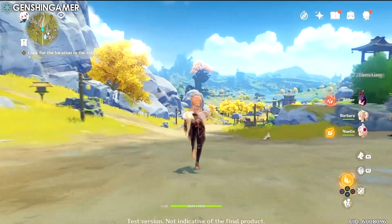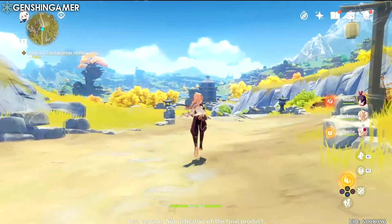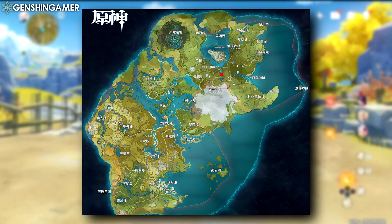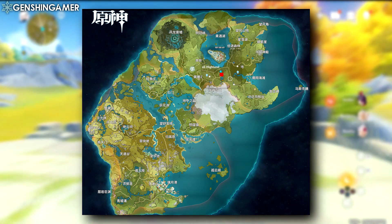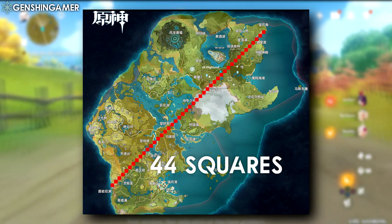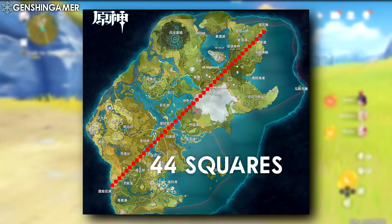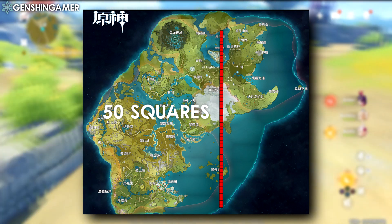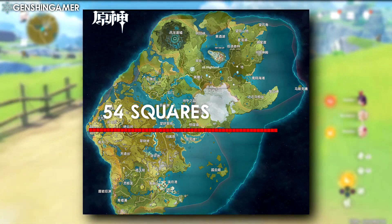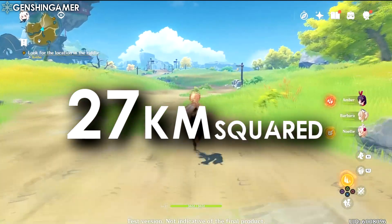Before we get into the estimates on the world size, I want to preface it with: I'm not the best at math, and these numbers should be taken with a grain of salt, but let me know down below what you think. Let's start off with our control square, which is the 100 meters I used earlier to test the speed of movement. As you can see, it is tiny compared to the size of the map, so we're going to need a lot of them. I copy and pasted this square and locked them together to get three images and their rough map sizes. I tried diagonally, which was roughly 4,400 meters; I tried vertically, which was 5,000 meters; and finally a horizontal measurement that was 5,400 meters in total. From there, we can use basic area calculation of length times width to get 27 kilometers squared, or 10.4 miles squared.